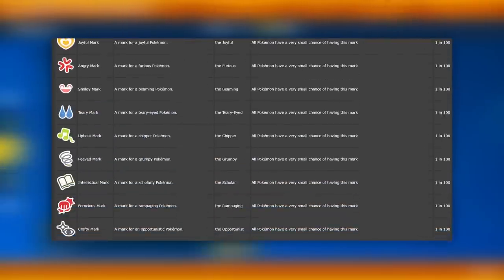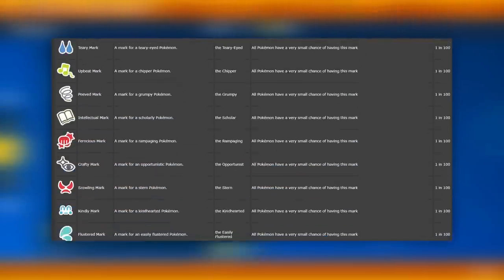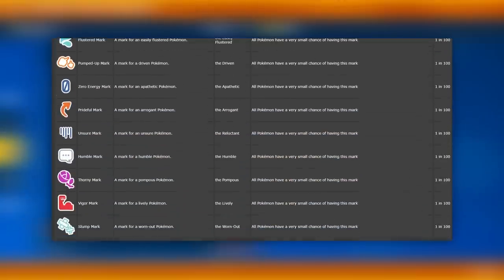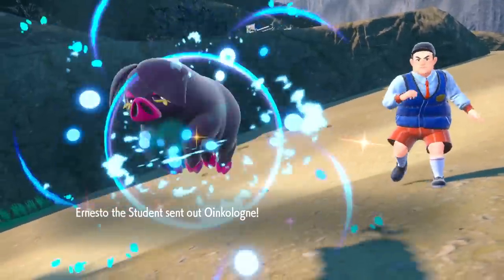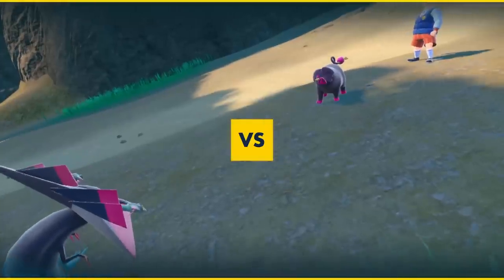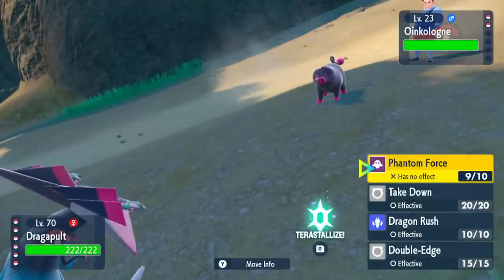So when you go into a trainer battle, select the trainer, throw it out, you'll get something that says 'the Valiant One,' or 'the Chosen One,' or 'the Thunderstruck.' There are just so many titles — there are like over 50 of them. We're going to be talking about how to get these Pokemon so you can brag about them and be a little more unique than everybody else.